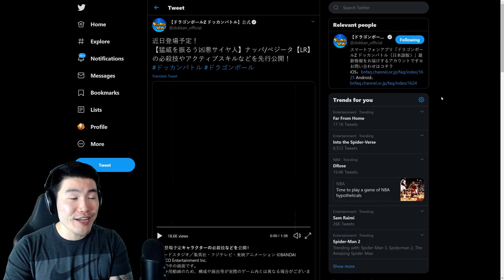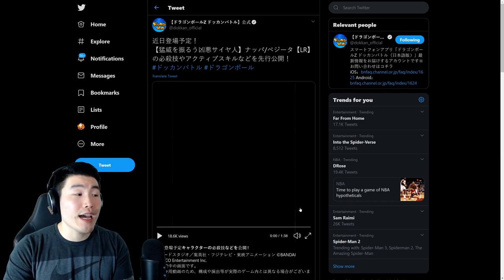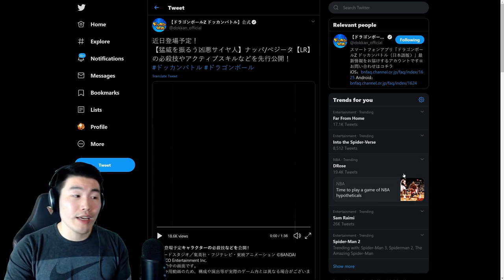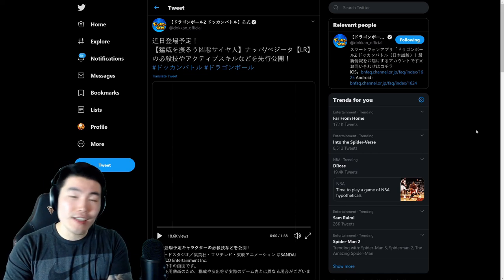Let's take a quick look at the super attack animations for LR Nappa and Vegeta, posted by the official Dokkan Twitter page. They are not a free-to-play unit — I always assumed that if we got a Vegeta and Nappa from the Saiyan saga they'd be free to play, maybe a prime battle or friend summon LR, but nope, they are summonable. Let's take a look at these animations together — I haven't seen them all the way through yet, so we'll be experiencing this for the first time.